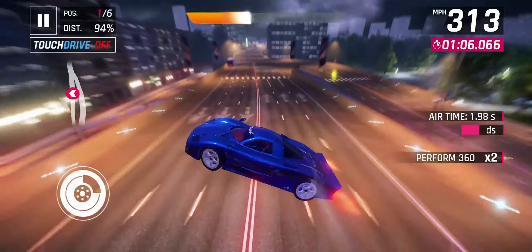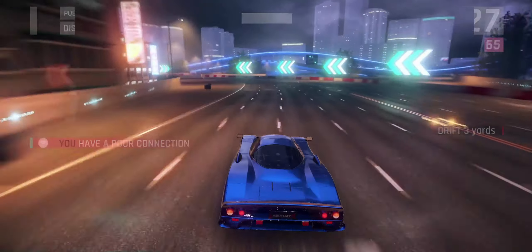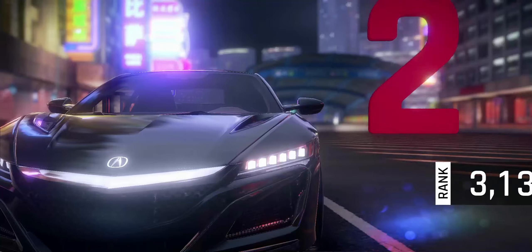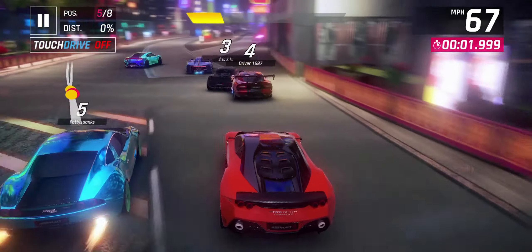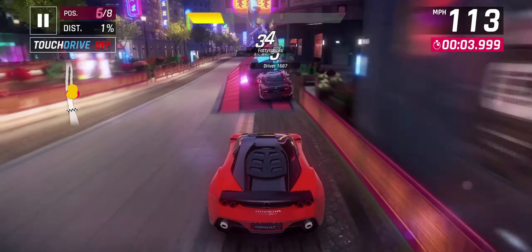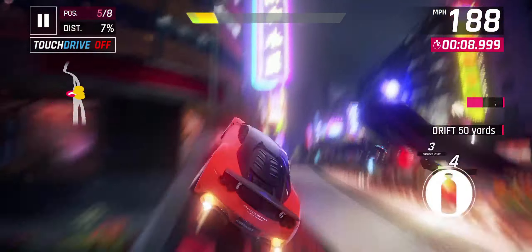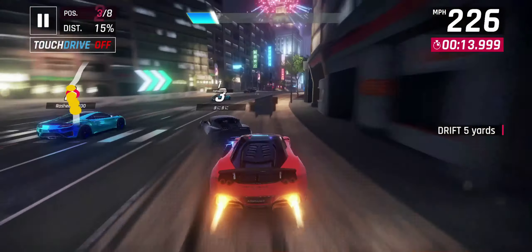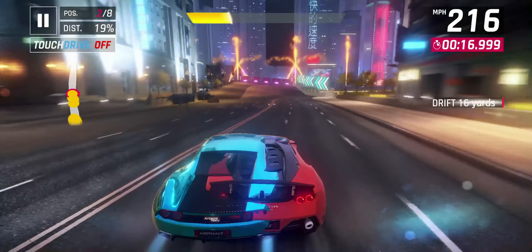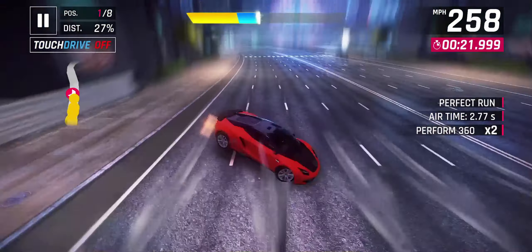So you might be thinking, how useful are these going to be really? In my opinion, these are going to be most useful for when you're just so close to starring up a car. I wouldn't drop these on a car where you have like 10 out of 85 blueprints for unlocking that car. I would drop them if you're at 83 or 84 out of 85 blueprints, just so that you can get over that edge and star up your car. Also, because of that limit, it might convert to trade coins if you go over that limit. So if you know you're about to receive some extra wild cards but you've reached the limit, go ahead and spend those wild cards so you don't waste them.